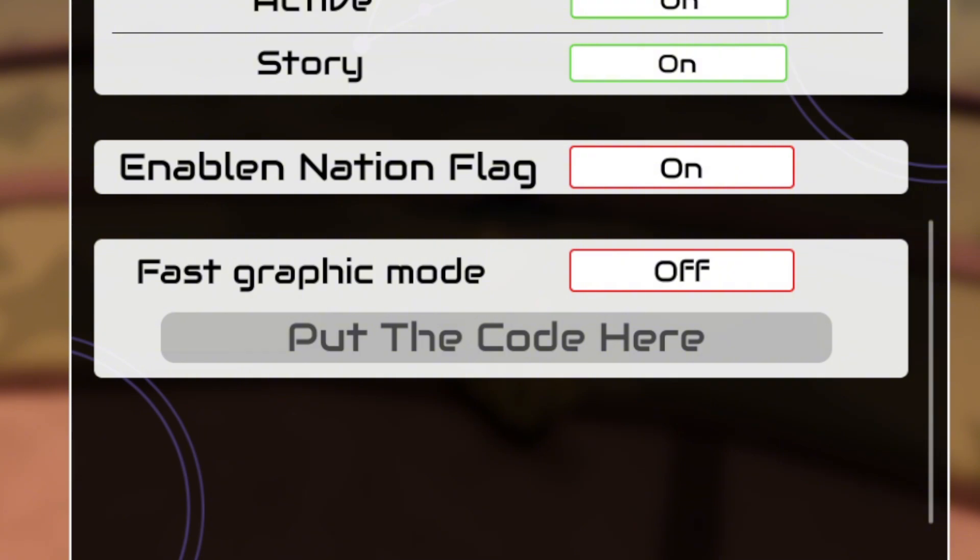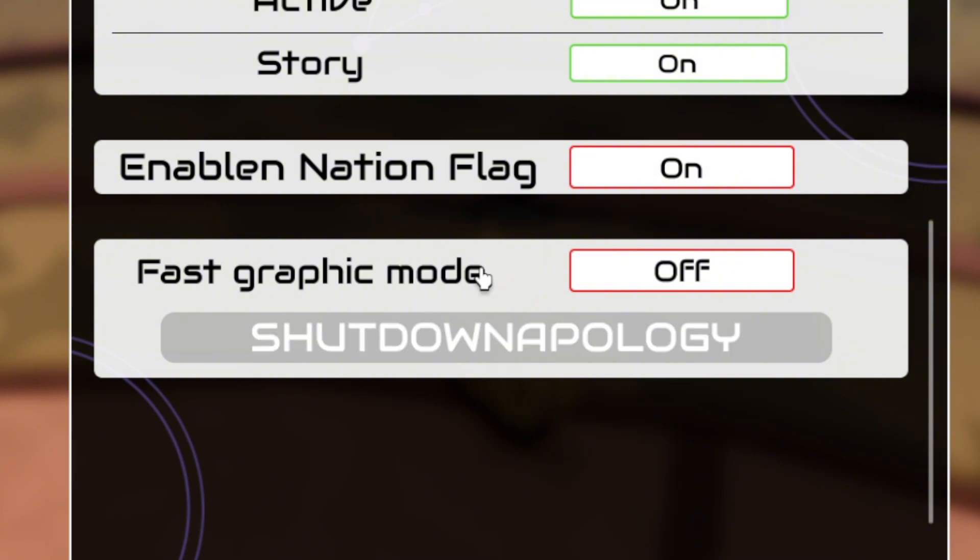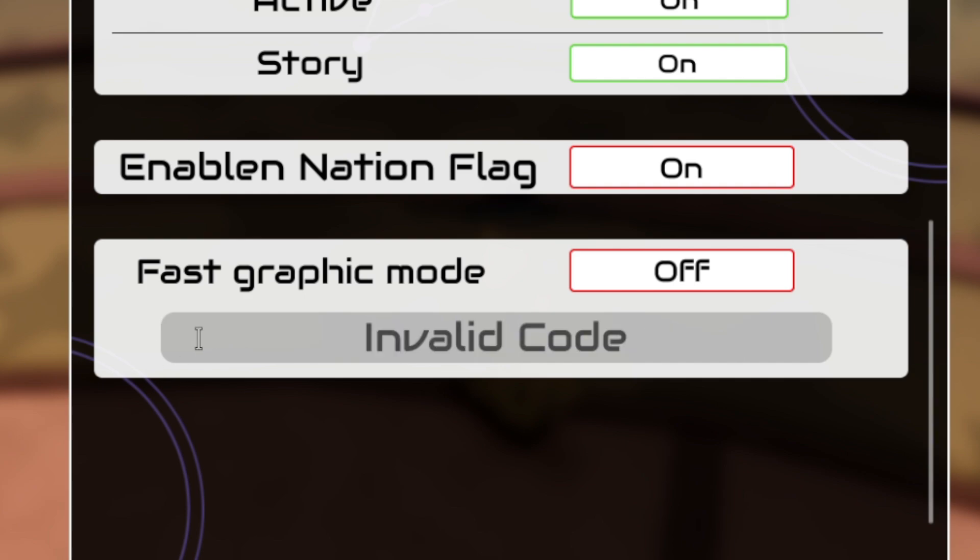I'll tell you what you get from each code — make sure you type the codes correctly, capitals are important and spaces need to be in the correct places. The first code is 'Shut Down Apology' and that'll give you 7,500 puzzles and 15 Celestial Crystals.